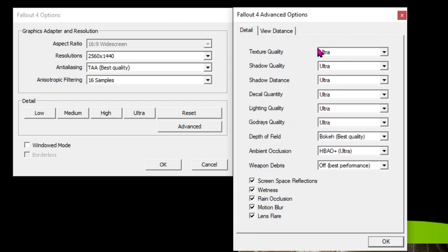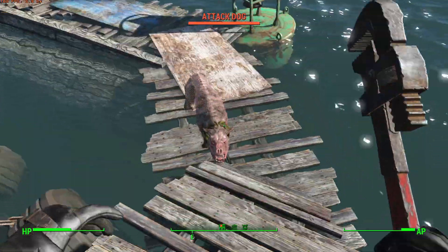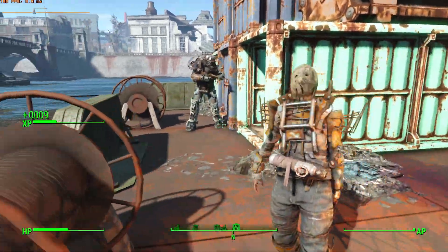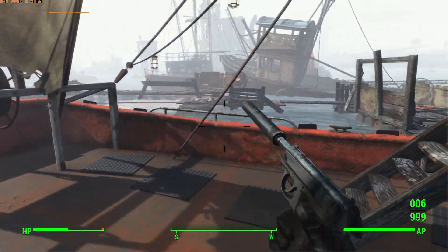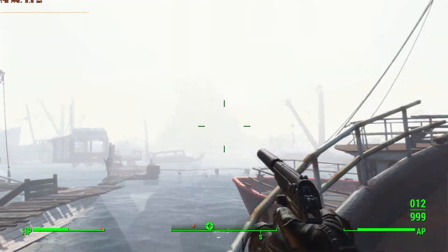On the view distance tab, we finally get some more settings that actually impact our poor overworked CPUs. Of the four fade sliders, actor and object distances are the most important — minimizing them can improve FPS greatly, but with disastrous consequences for playability, so ideally these two should be maxed out. Grass and item fade are less important; you can cut back on them a little to eke out more performance. On any system I'd highly recommend ignoring all of these settings and using Shadow Boost to dynamically adjust them as the situation demands, so you can have the benefits of the highest settings when your system can handle it, but also stable frame rates when it falters.